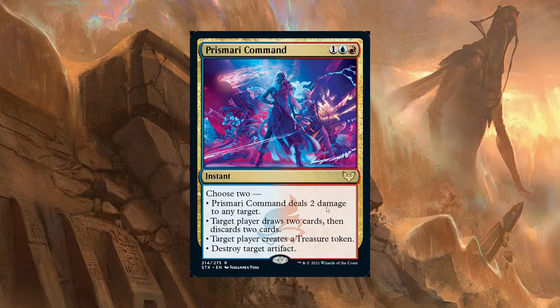Prismari Command is really close to just being a better Abrade. Its abilities are: deal two damage to any target; target player draws two cards then discards two cards; target player creates a Treasure token; and destroy target artifact. This card is so close to being a better Abrade — technically you can cast this for three mana, get a Treasure, so the net mana is really only two. But the biggest problem is, unlike Abrade, this only deals two damage whereas Abrade deals three. It can kill Hullbreacher and Opposition Agent.